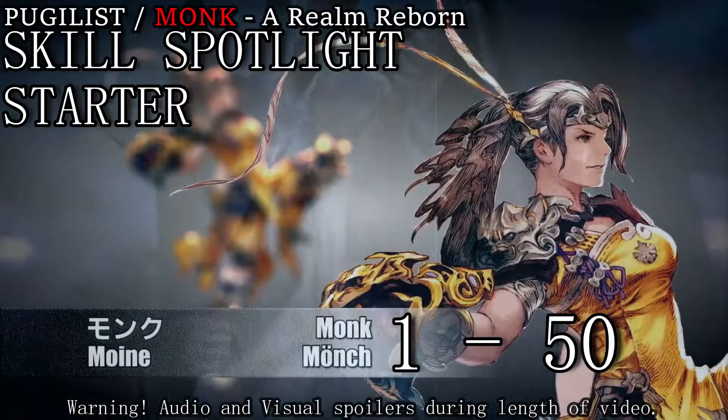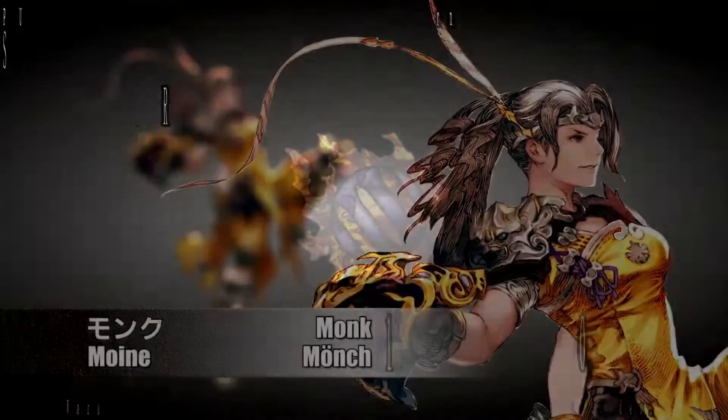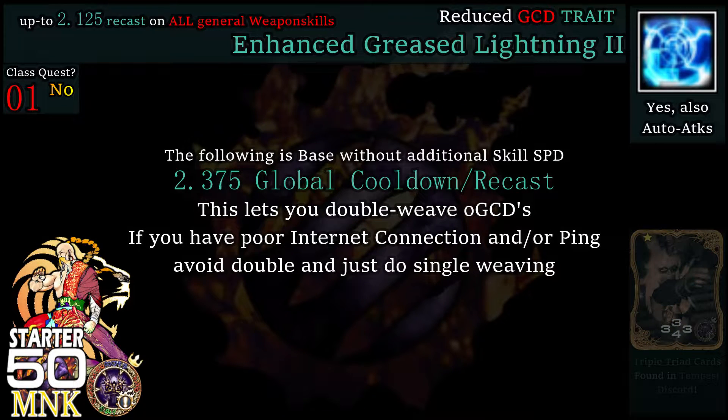Welcome to a Skill Spotlight and Rotation Guide for Pugilist Monk, A Realm Reborn, starter through level 50. Let's start off Monk with the new Greased Lightning, now being a passive trait. You start with this, meaning your base GCD recast will be 2.375, assuming no additional skill speed is added.